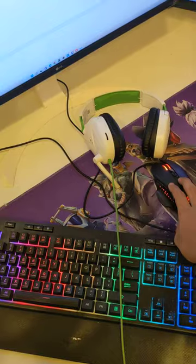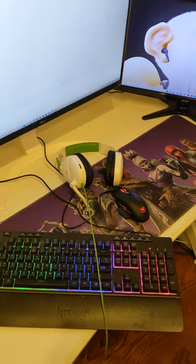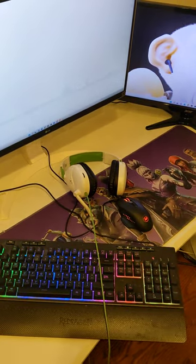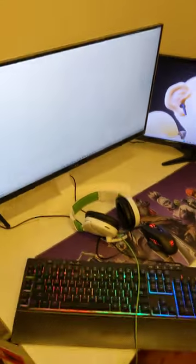We got our mouse here, the Redragon Gainer M610. It is a wired mouse, so I'm getting a new mouse, maybe something wireless. And then we got our headphones, which are the Turtle Beach white and green ones — I think it's the Recon 70. I bought these like three years ago, so I don't remember for sure.